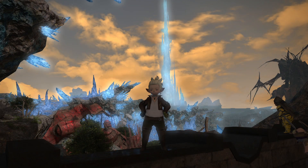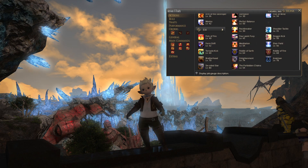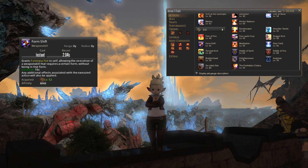Now that we've been through the level 50 rotations, let's jump into the level 50-60 toolkit. First up at level 52, you will get Form Shift — basically a mini Perfect Balance. It will grant you a buff called Formless Fist that allows the execution of a weapon skill requiring a certain form without being in that form. Whereas Perfect Balance gives you six stacks, Form Shift does it just once and drops off after use.